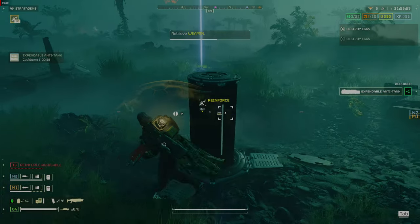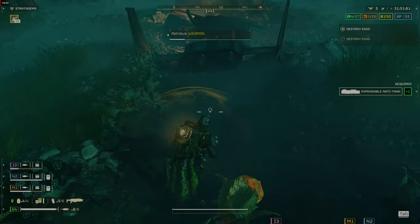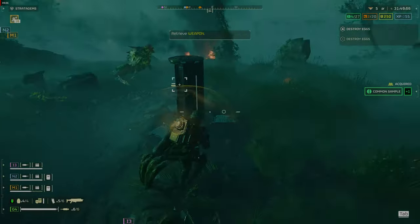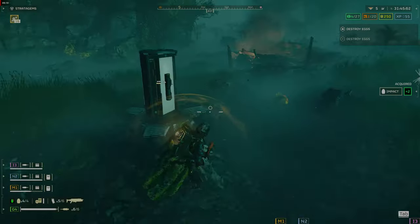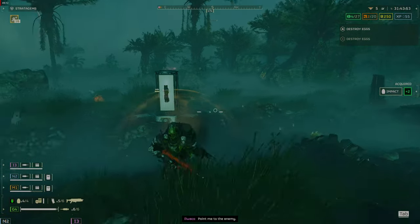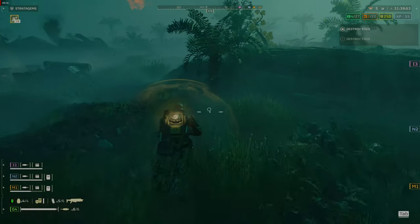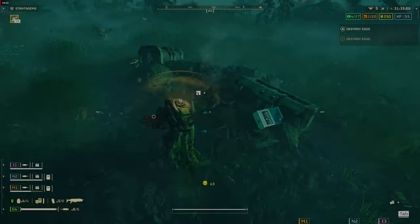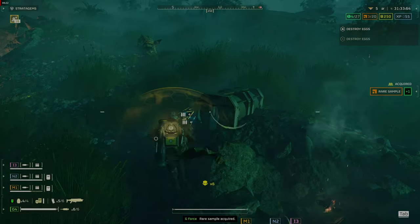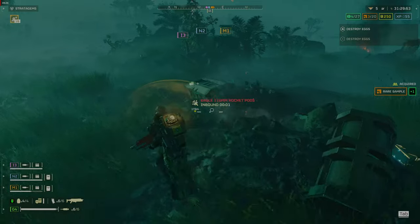Destroy bugs that are trying to call in a breach, or commissars with the automatons before they shoot off the flare — you will use less ammo if you kill them before they can call in reinforcements. Avoid engagements if possible, especially on level 6 or higher; this will keep you out of the reinforcement loop. Try to take out enemies quickly if you need to destroy a nest or base. Use strikes so you do not have to engage in prolonged firefights.